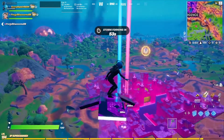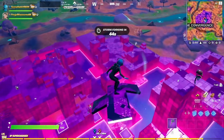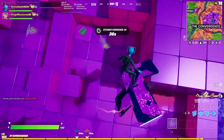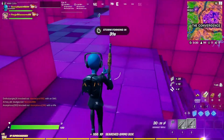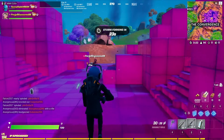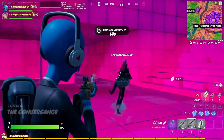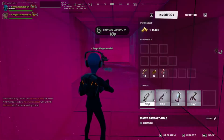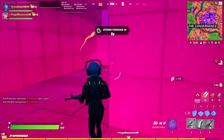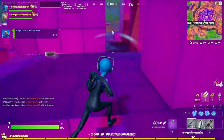I see one person, I see two. Got a burst — they're already shooting at me. I don't know where they are but they shot at me. I think I saw their gunshot. I'm going to drop this burst. I see footprints — a charge shotgun, nice!